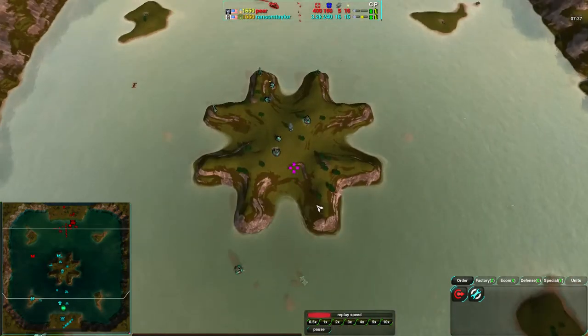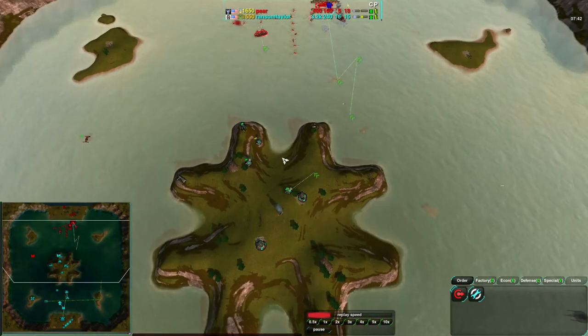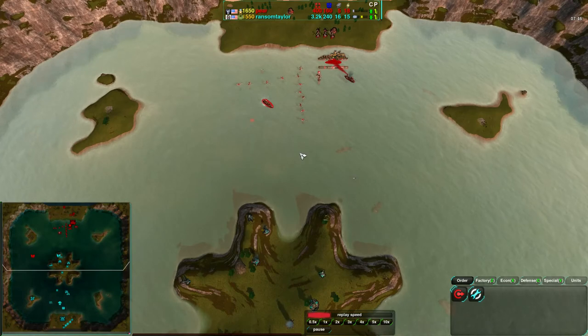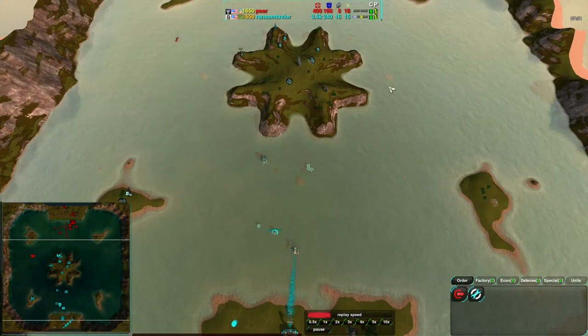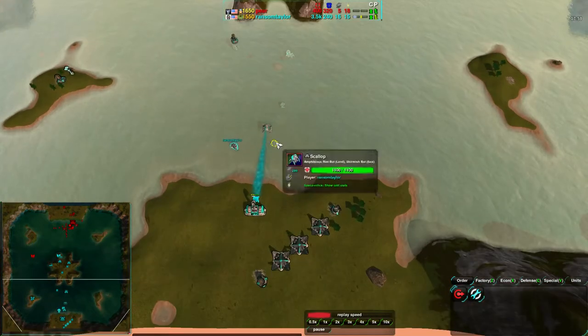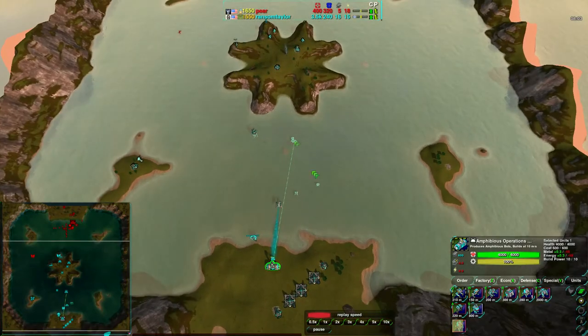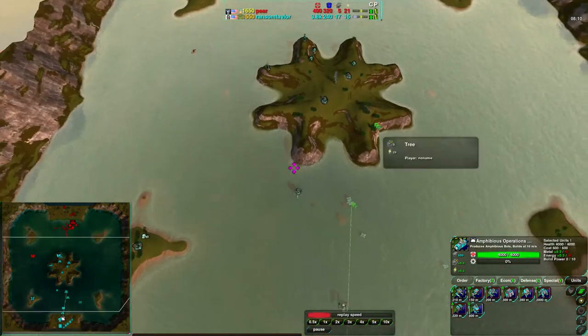Ransom Taylor might be confident he can push in, but he's not sure, so he's holding back — can't blame him for that. He keeps some scallops around just in case ships come along, to make sure nothing harasses the metal extractor or attacks from behind. Actually, if he wants to defend properly, he'll want to pull those scallops along the side a bit more. He does have radar but not sonar.